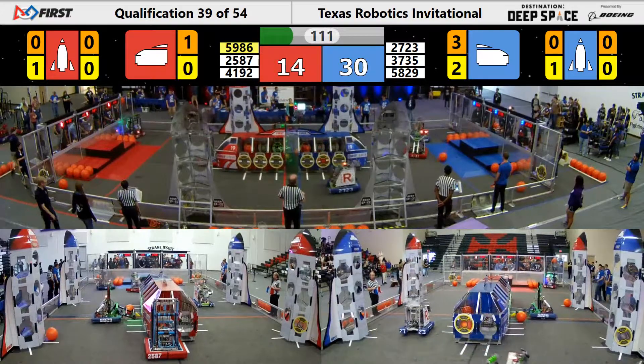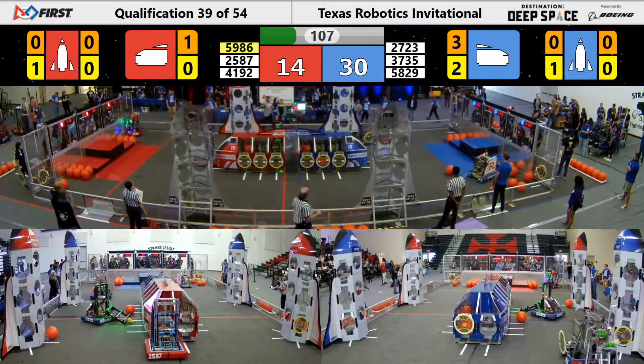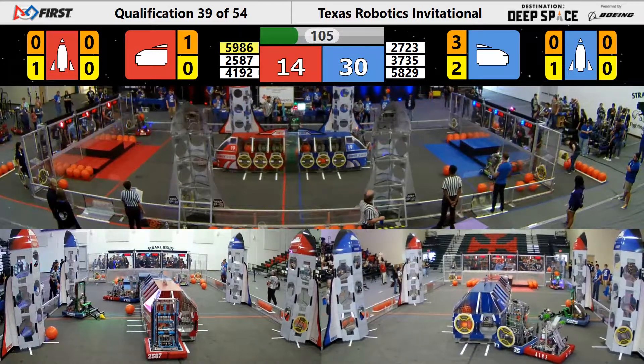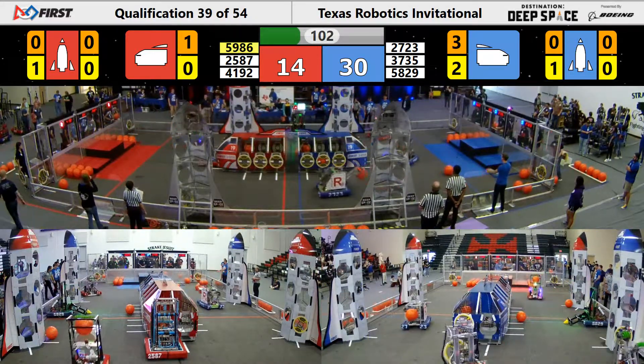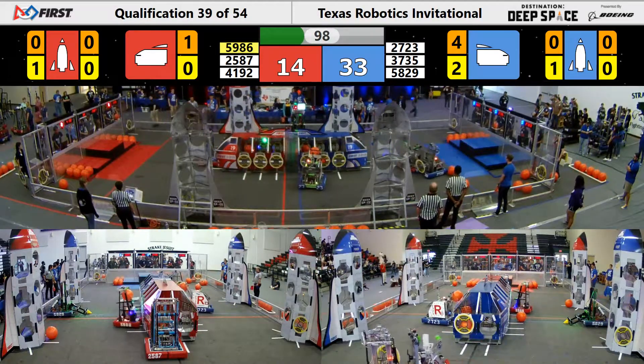The score is 30-14 here early in the game, with Blue having the big lead. 3735 is having hard defense played on them by Jaguar Robotics right now. Team Rocket is continuing to score cargo inside of their Blue Alliance cargo ship as Vortex is taking all the defense right now.